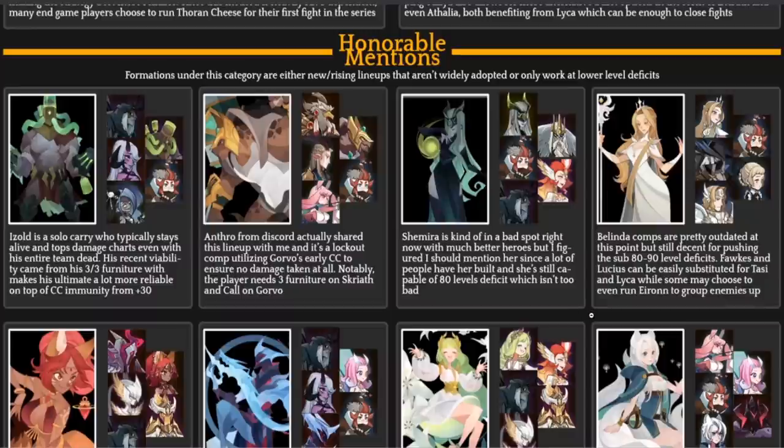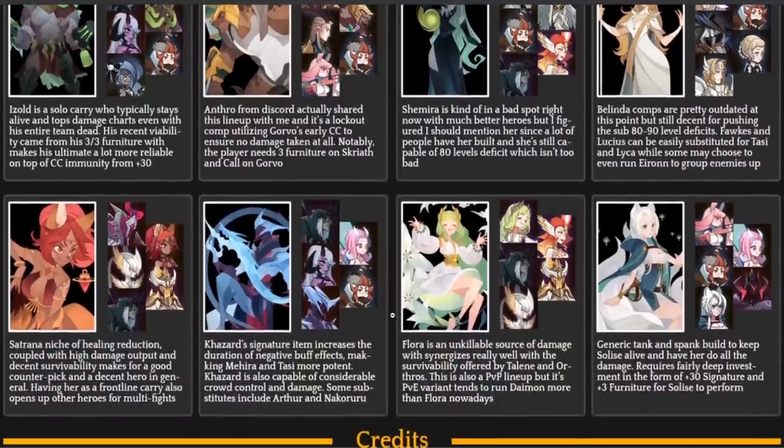The Belinda comp is one I ran on my main account and still run on the lightbearer account. Belinda with Rose — her double alt just absolutely melts heroes non-stop. Adding Folkwang provides CC, Lucius provides heals and shields, and Rowan brings crowd control with his ultimate to generate energy and stuns, plus healthy supplies. This makes the lightbearer team very powerful.